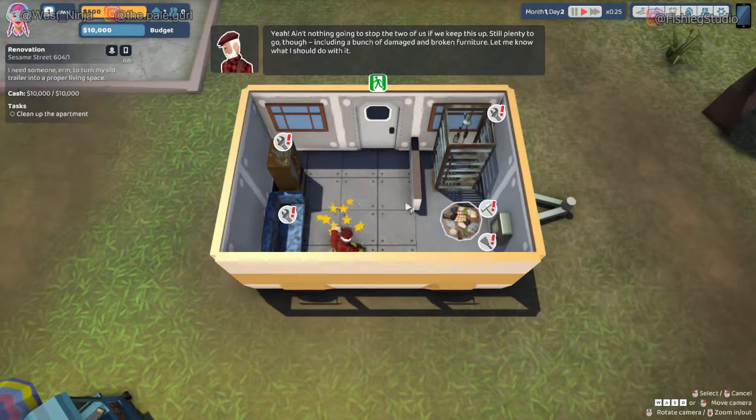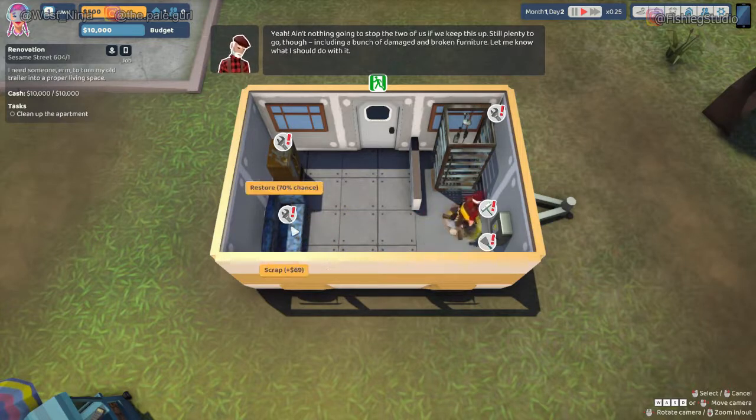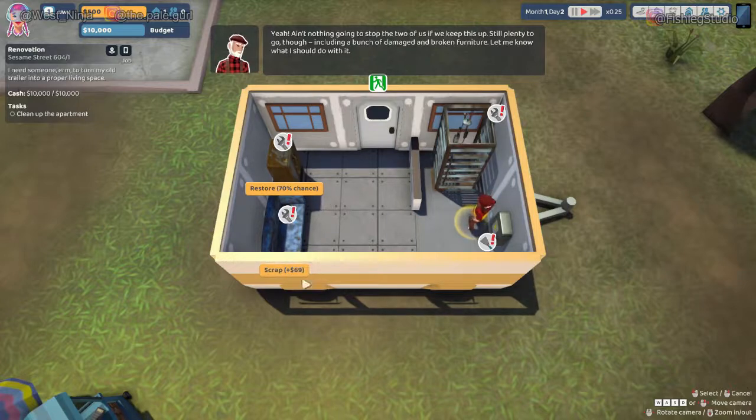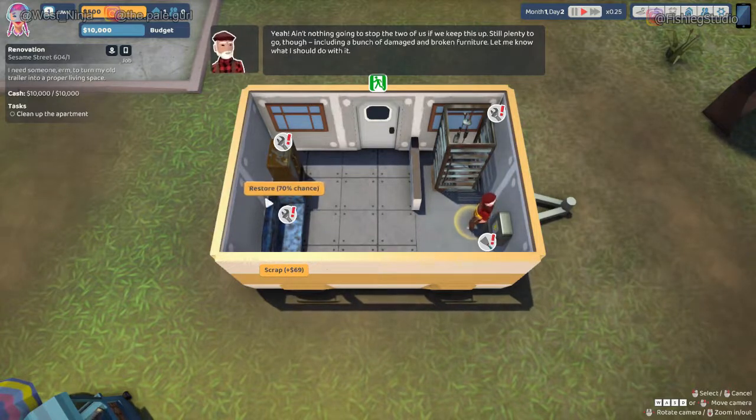So what you need is an old man, right? Yeah, you need a butler. I need a sugar daddy. I do not like that you can restore the couch at a 70% chance or scrap for 69A. I'm assuming I'm supposed to restore. You can, but as far as I know you're not coming back here, so you can probably scrap it.